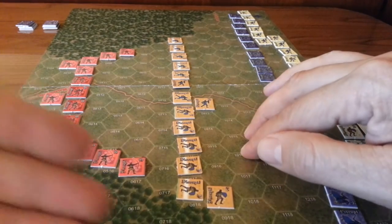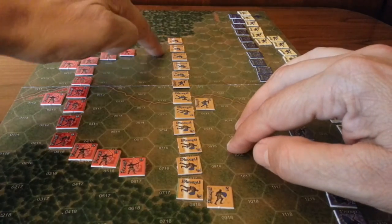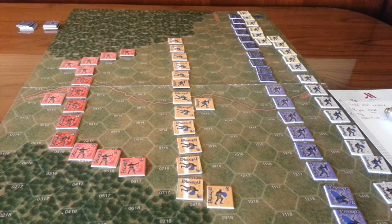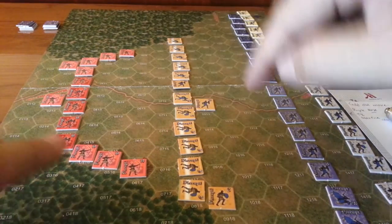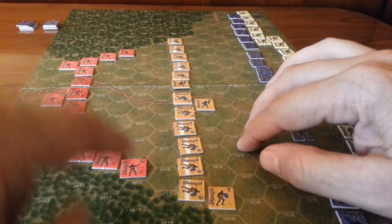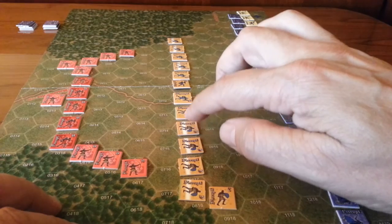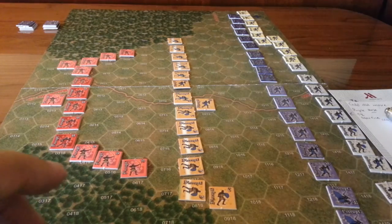The French did a double move on the first turn and moved this wing up. These are all the disruptions and reductions from moving into those zones. They also did a double fire, which gives them a bonus on their fire — we get to add one to the die roll. So we had nine attacks total. If you roll a six, or end up with a net result of six, that inflicts a hit. We've managed to disrupt and reduce quite a few units, so it's kind of cool.